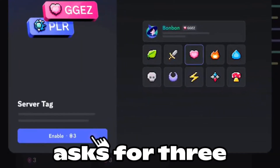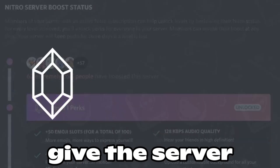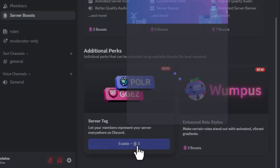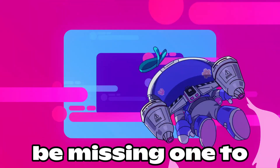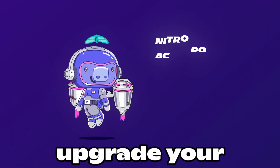In this particular case, it asks for three upgrades for either option. If you want to unlock tags, you need to give the server three upgrades. We can see what it asks you to buy with real money, and this lasts for a month. Now, if you have Nitro, you can upgrade the server and give it two upgrades — you'd be missing one to complete it. And if you don't have money, you must wait for someone with Nitro to upgrade your server.